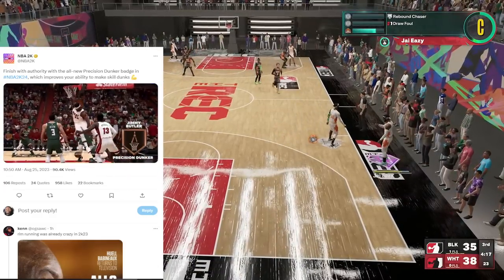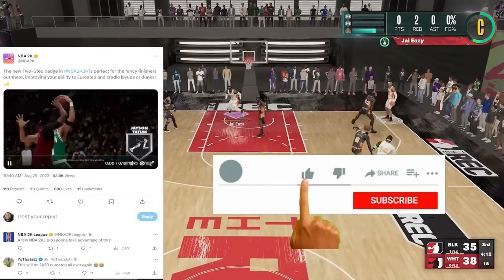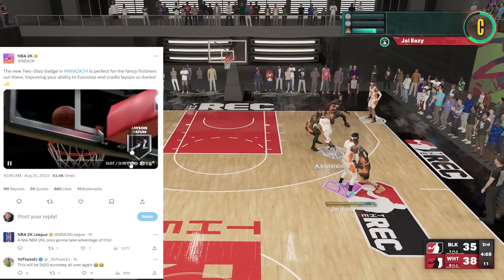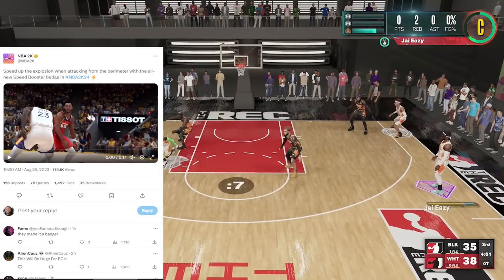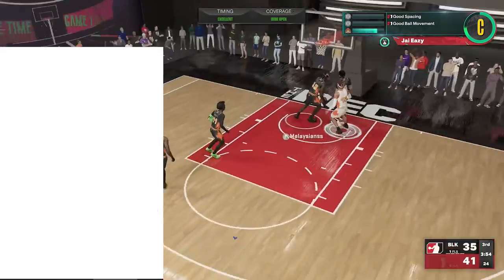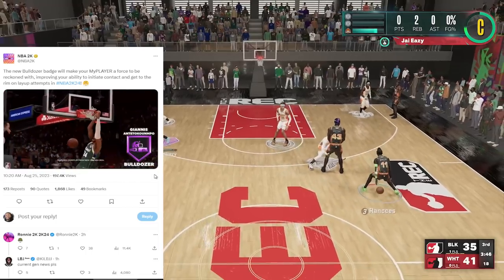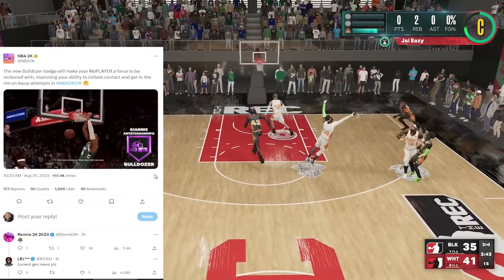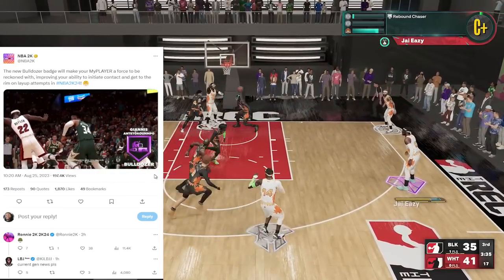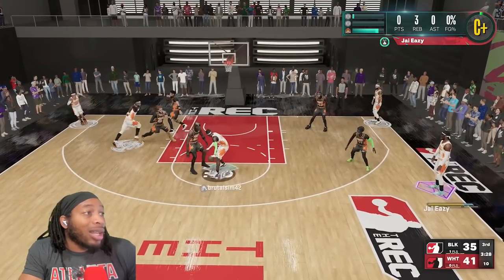They have some of the new badges. That's Jimmy Butler with the precision dunker badge - it says finishing with authority with the skill dunk. You got that, we got the two-step and you can do it all by yourself. You got the two-step badge with Jason Tatum doing the euros and stuff. You got the speed booster badge with Jordan Poole. Extended version of the trailer - you got float game with D-Fox. And last but not least, that badge where he pushed Jimmy and then dunked on him - so there's gonna be a bulldozer badge that lets you just punch through people right in the face. We got a lot of badges and a lot of information to get to.